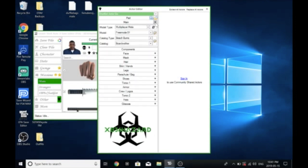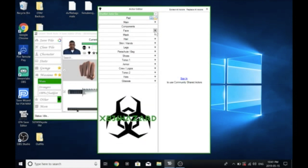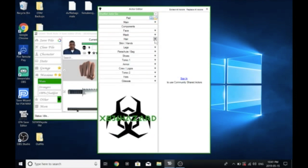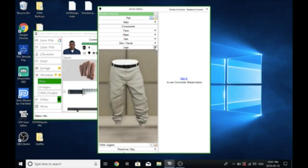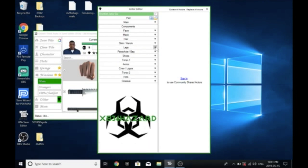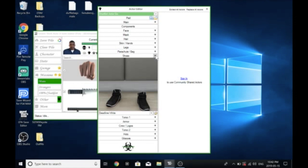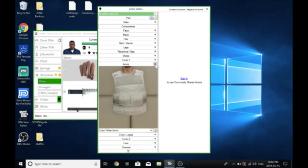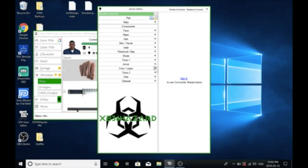In Save Wizard you're going to set it up just like you normally would — multiplayer male or female, free mode. Pick your default face, you can put a Christmas mask on, do the penguin. Your default hair and skin will be default as well. For legs, just any joggers — I'm going to do the white joggers. Put no bag on this one, and the deadline white shoes. For torso, we're going to be doing the strength vest under torso one. For armor, we can put any crew armor we want — the white.